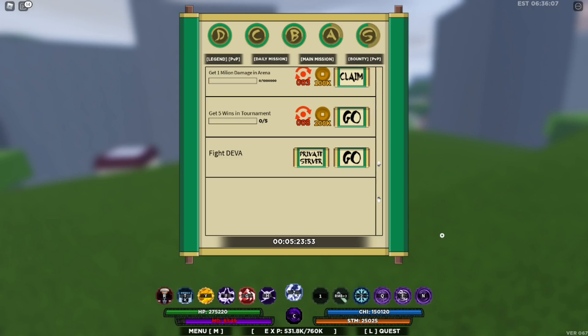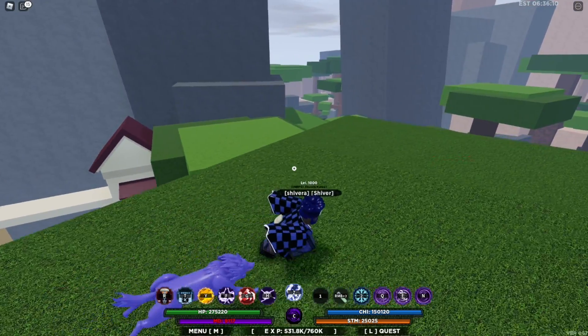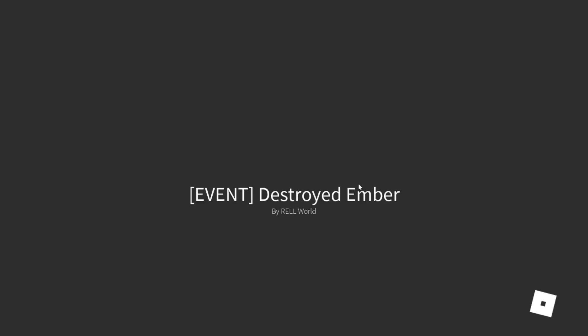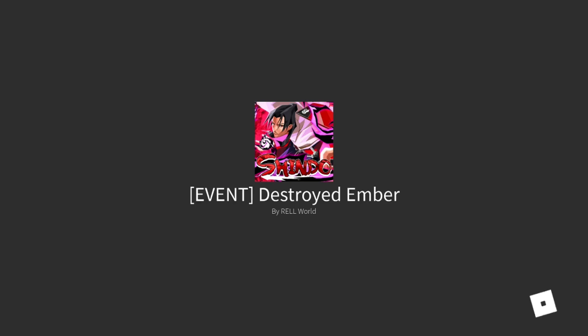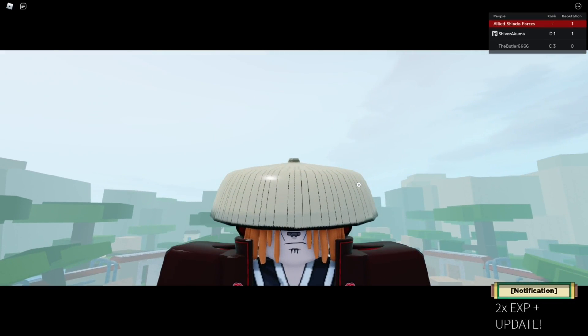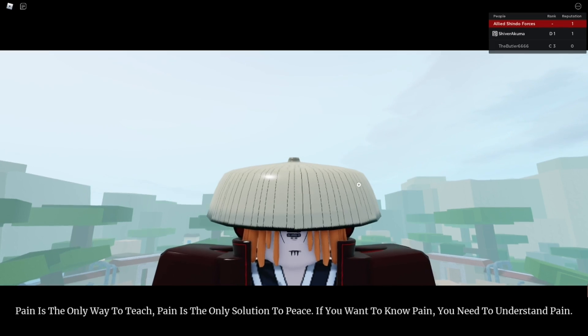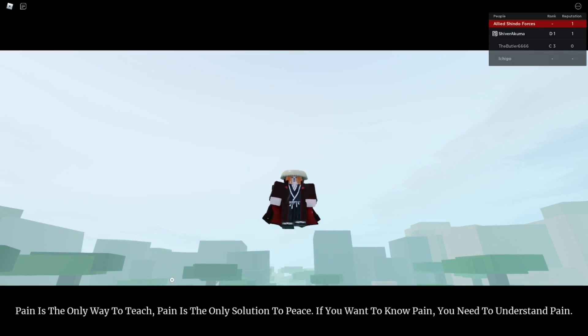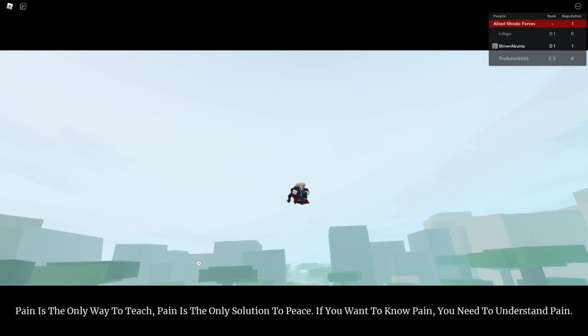To actually get this bloodline, what you have to do is press L, then click Main Mission, scroll all the way to the bottom, and you will see 'Fight D.Va.' From there you click it and you teleport, and it's going to take you to the Destroyed Ember where you can actually fight the D.Va boss. Just like with the event, but this time you have the chance of him dropping his bloodline.